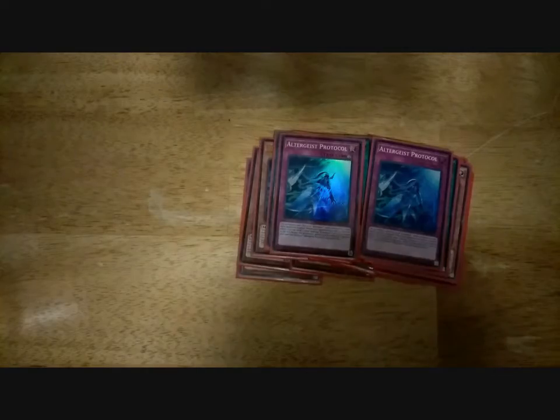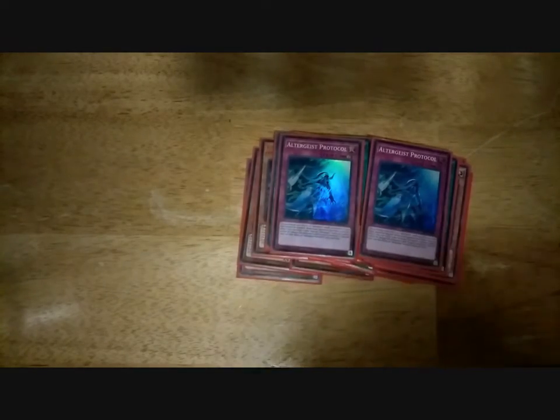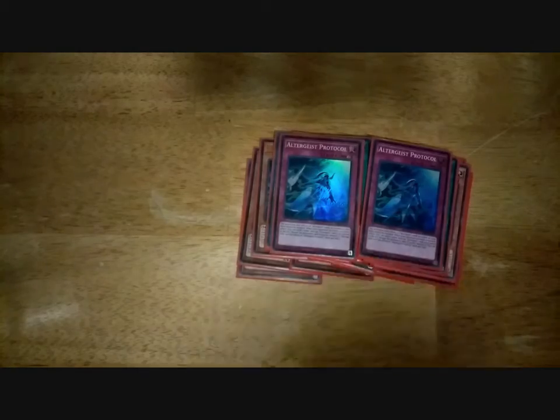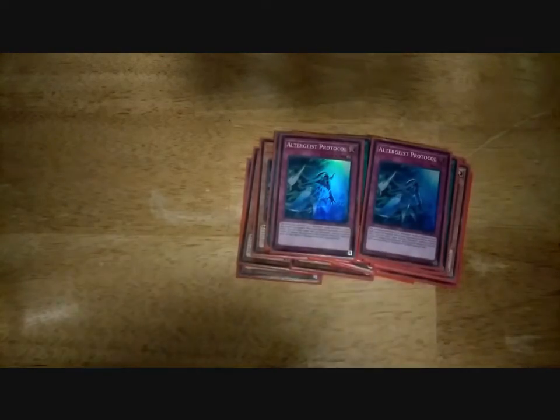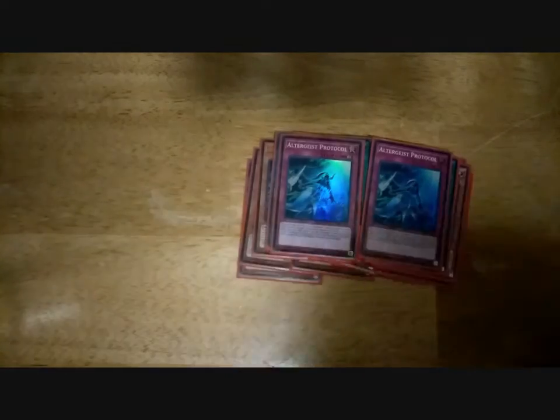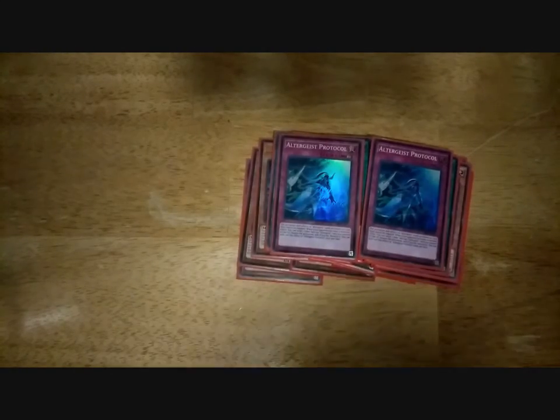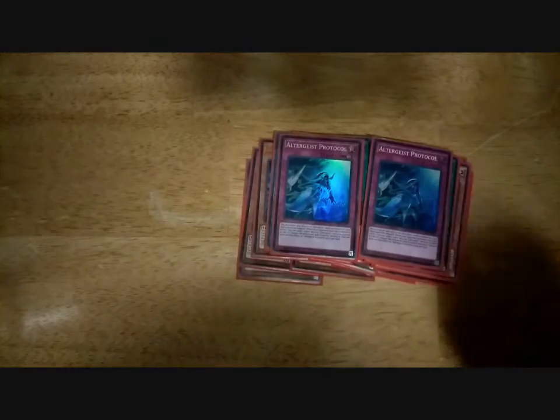Plus, once per turn, if a monster effect is activated on your opponent's side of the field, you can tribute an Altergeist monster you control to negate and destroy that card. And it doesn't matter where the monster effect activates — hand, deck, field, grave, wherever — you can tribute an Altergeist and negate that effect. Keep in mind, Meluseek can get a search off of that, and Silquitous can recover a trap, including Protocol.